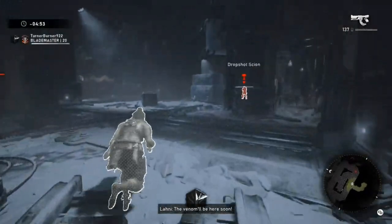The clip I'm about to show is my solar run on The Line. You'll see me deal with two dropshot scions and two ice scions. In my opinion, the ice scion is the worst scion to deal with as Blademaster because the cryo cannon has such a long freeze range. Even if you're baiting them into melee, you can still get frozen from a pretty far distance.